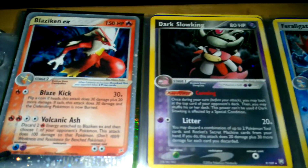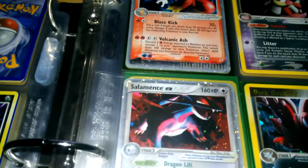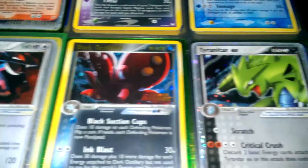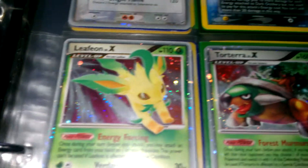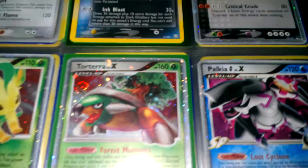Dark Slowking. Feraligatr. Salamence EX. Dark Octillery. Tyranitar EX. Leafeon Level X. Torterra Level X. Palkia G Level X.